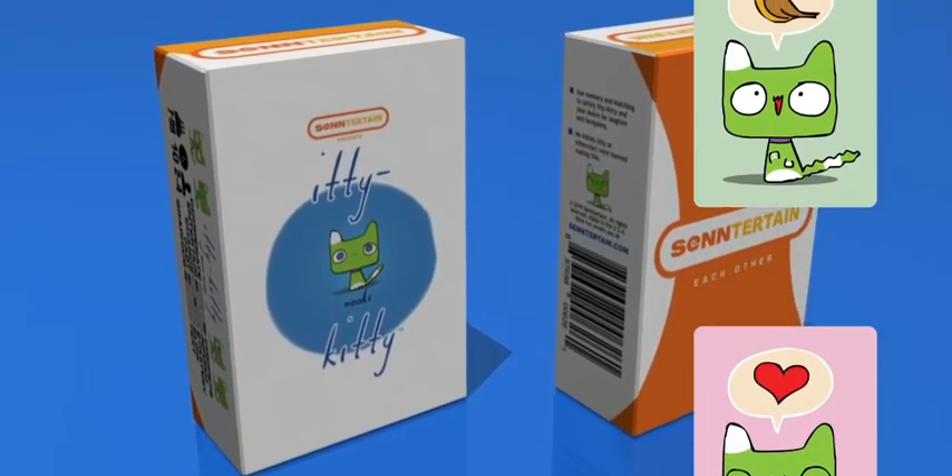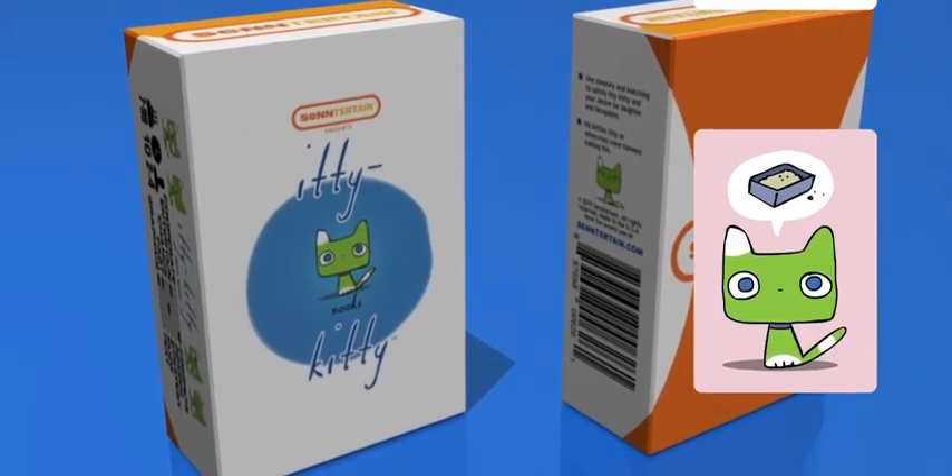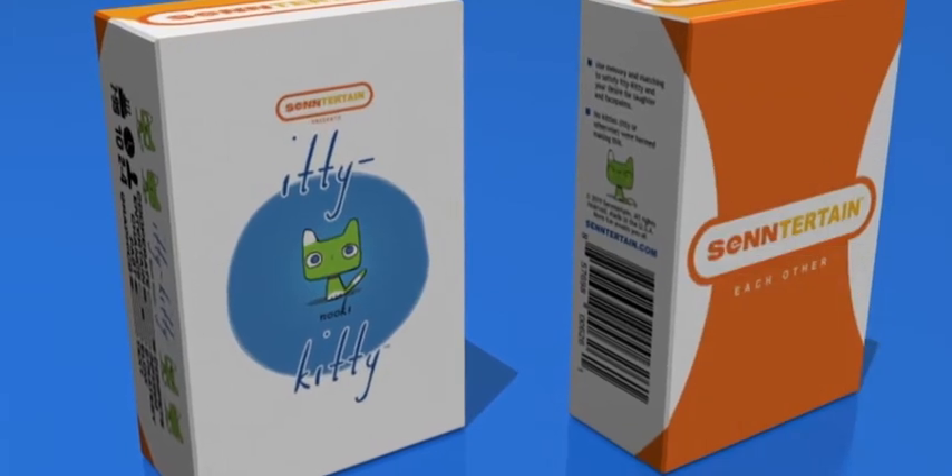Itty Kitty introduces Nuki, a self-assured kitten who knows what she wants. Give her what she wants in this matching and memory game.